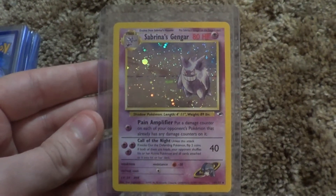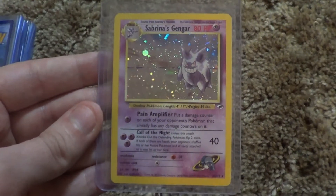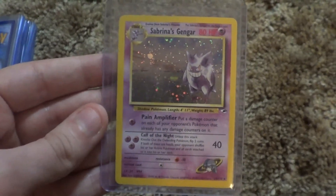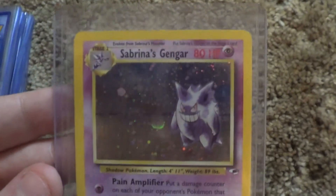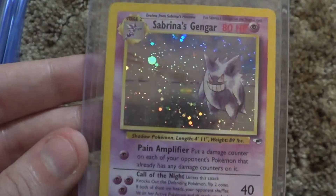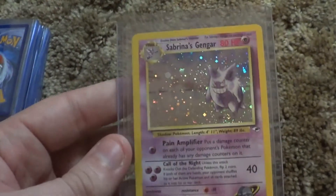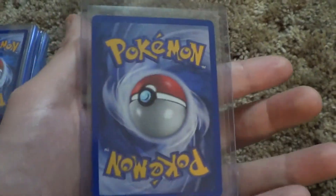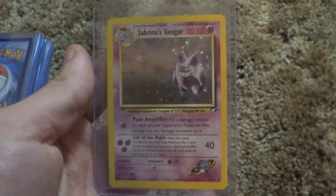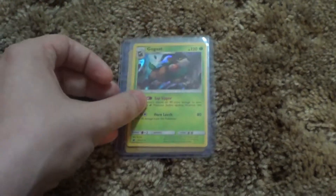The big prize of the video is a nice Sabrina's Gengar. This one is an auction starting at around $24.50 — really cool, from Gym Heroes. I'd say it's between near mint and lightly played; you can see a full swirl on the holo right there. It's a vintage card, pretty hard to find in good condition. There are a few scratches on the holo but that's pretty much it — it's in very good condition for its age.